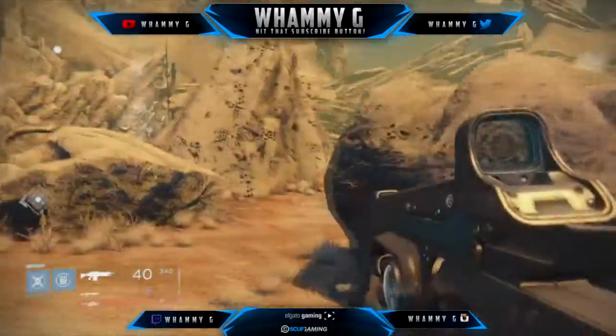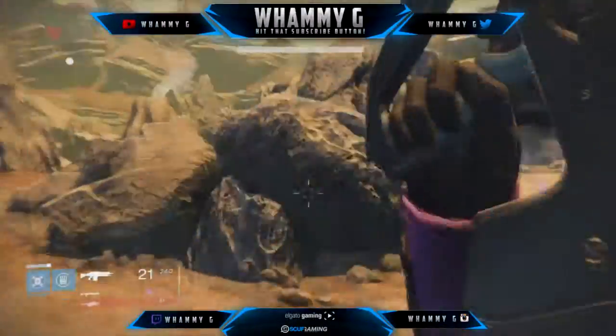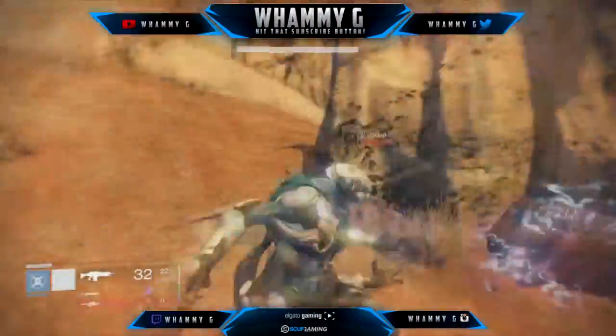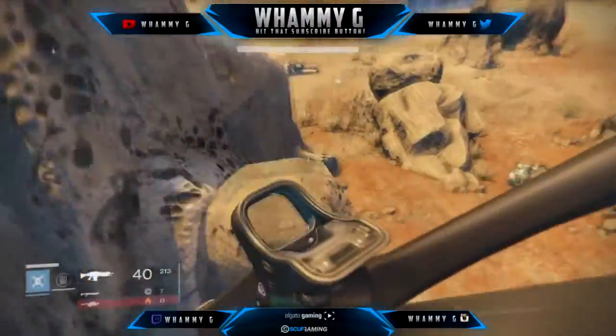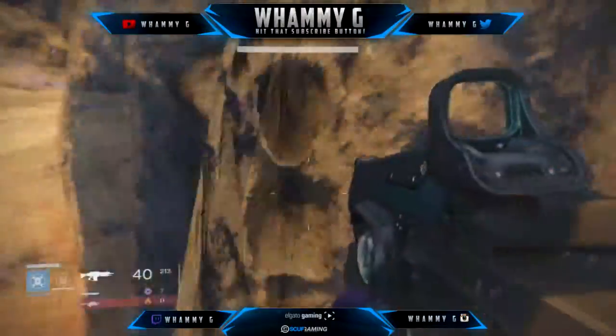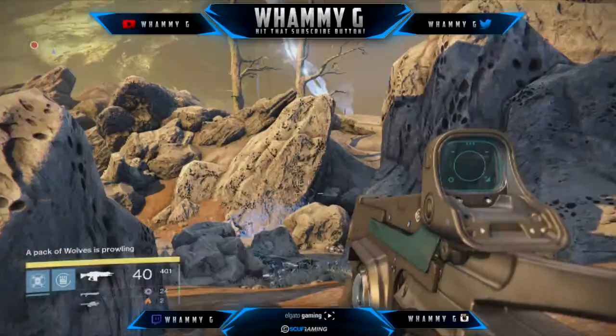Okay guys, so once you've traveled where I am right now and you hop off your vehicle, you wanna fight off some enemies around the area for a little bit — it'll take about two minutes. But once you're done, you'll see on the bottom left-hand corner, right above your ability, it'll say 'a pack of wolves is prowling.'